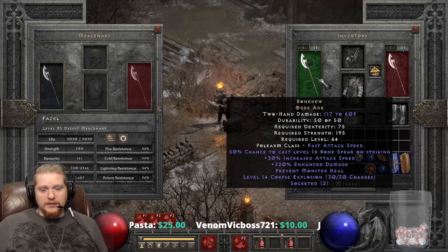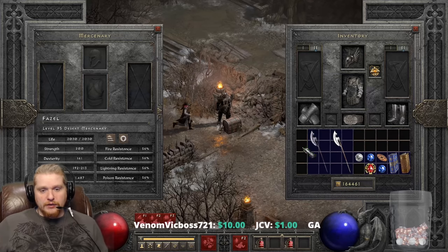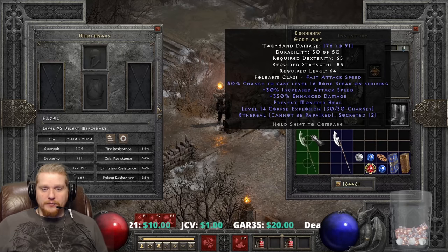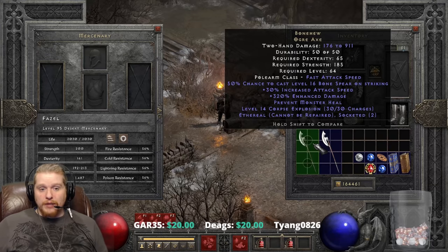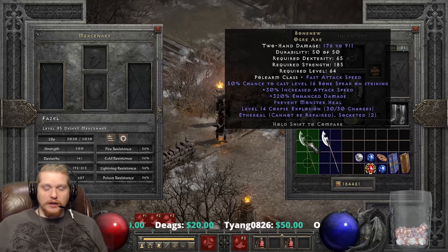Right off the bat you see 117 to 609 damage, and if we pull up the Ethereal version you'll see it has 176 to 911 — a pretty large difference in damage between the two versions. The bottom end isn't hugely different because this weapon has a very low bottom end damage, which means the spread between the damage is going to be very high.